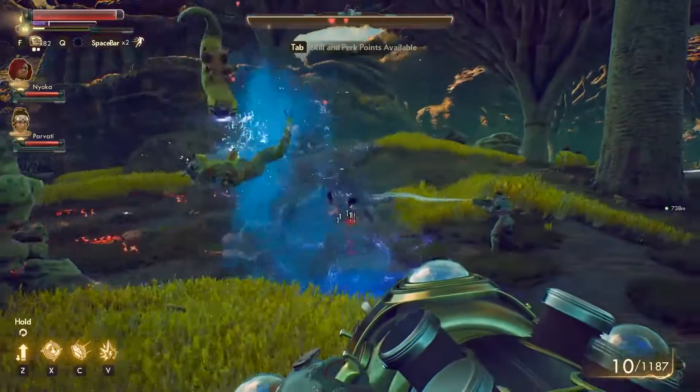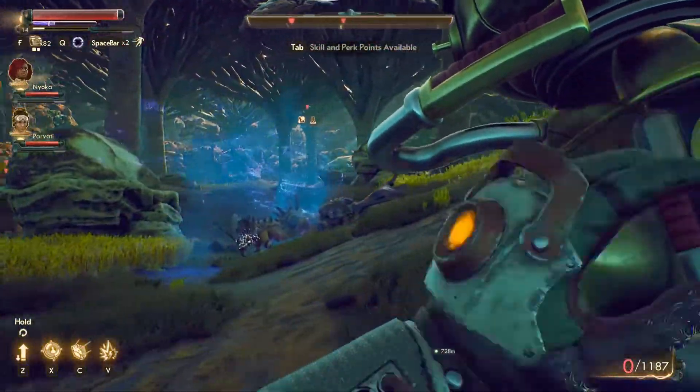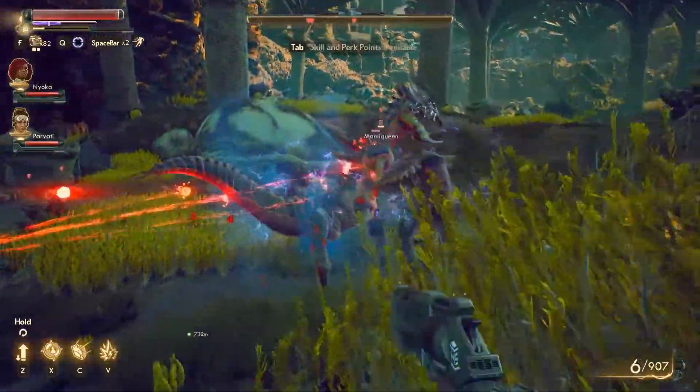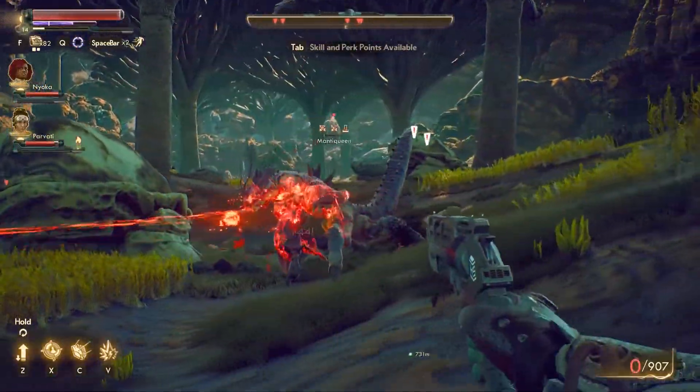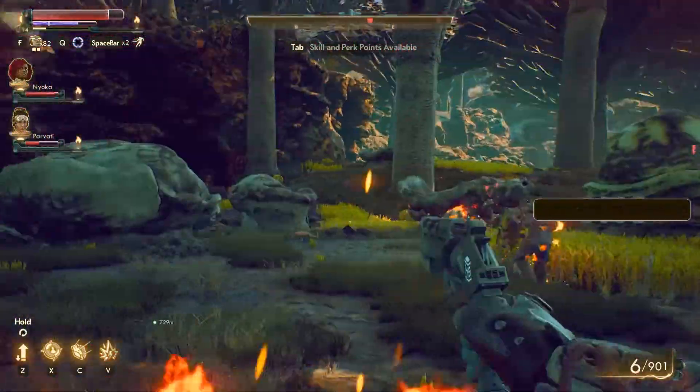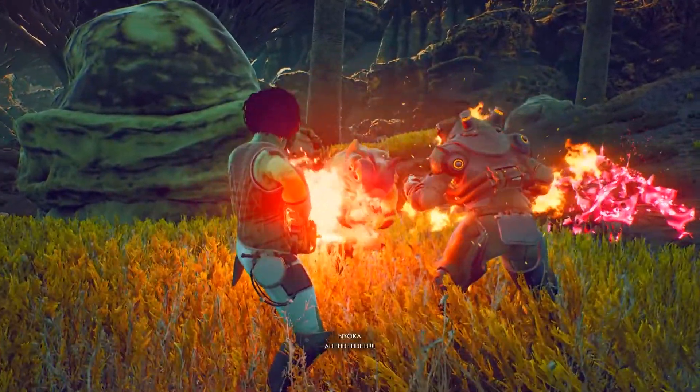It also works on even bigger enemies like the Mantic Queen. I'm not sure if it's glitched out here but it definitely was lifted into the air, and after that there's a bit of a phase where it has to get up off the floor. So it's a very good CC, and once they are on the floor your companions will just rinse them.